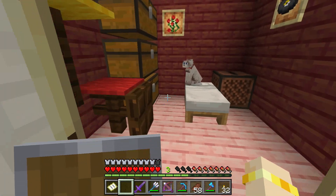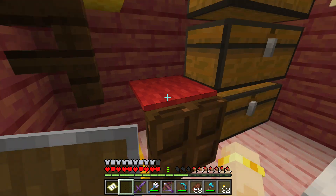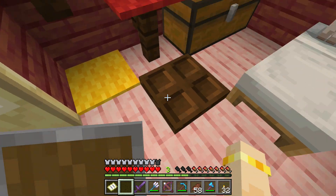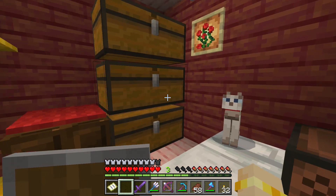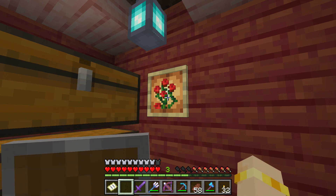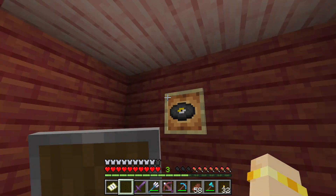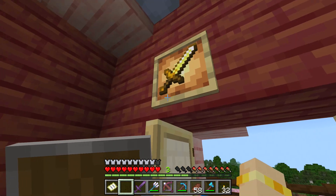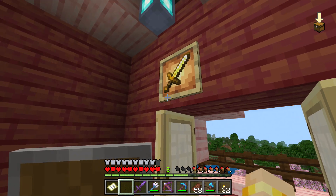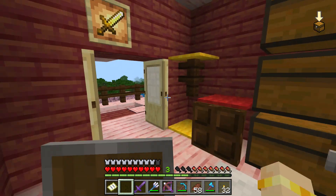Up another level and we've got our bedroom. Here's our little kitty and his play tower that he never plays with — you know how cats are, he wants to sit in my bed. He's got a little play tower over there. I had an idea for blacklight posters: there's a little blue light and a glowing item frame, so it's kind of like a blacklight poster. We've got a gold record and swords and roses — kind of like Guns and Roses but it's swords and roses — gold record, blacklight posters.